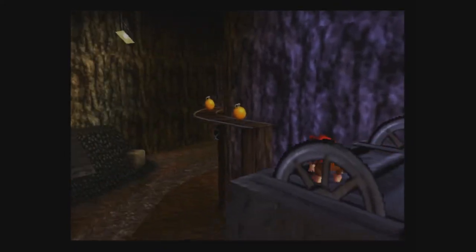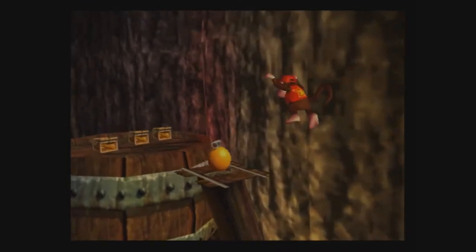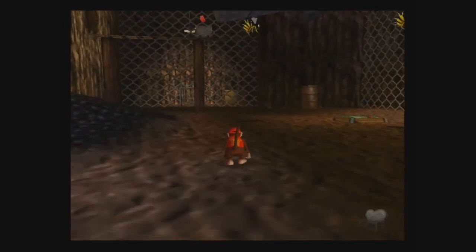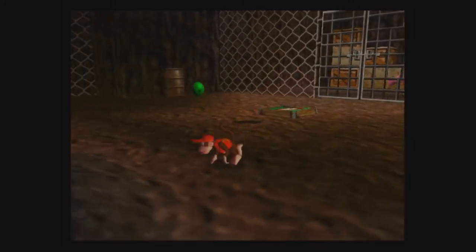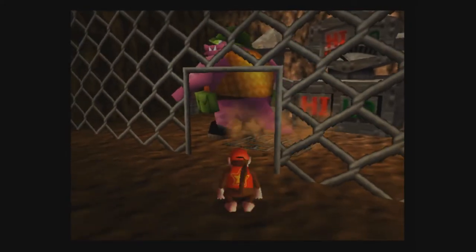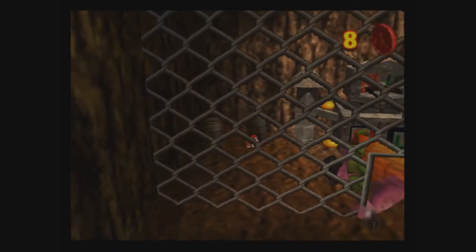I think I know where the bananas I missed last place are — well, I was doing the first attempt at the water section. I'm doing so much better right now. Nope, they're not there — there's just ammo there. I have plenty of ammo, I think. Those things are orange enemies — throw oranges at them and they die.